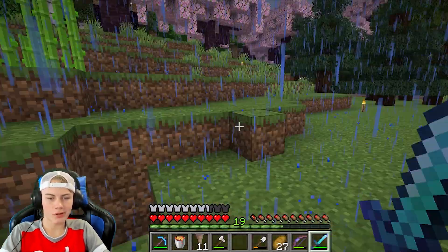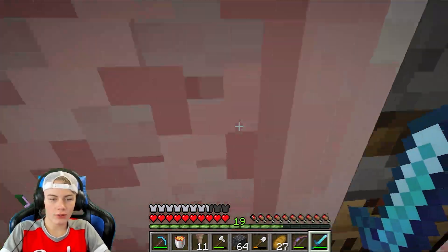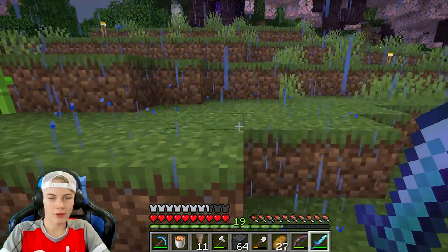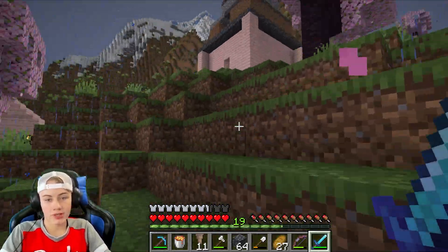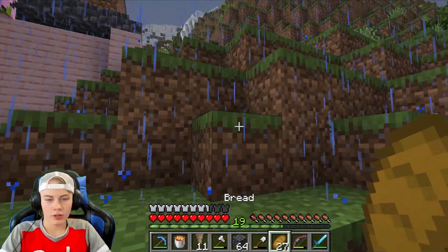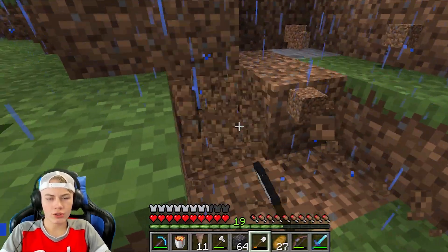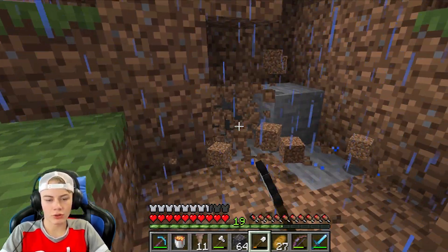I don't know what to do. That's broken for some reason, so what we're gonna do is we'll go ahead and make our lava farm. I don't know where to make a lava farm because I don't trust people. But I guess I'll make it like up here. I need to go make a cauldron real quick.